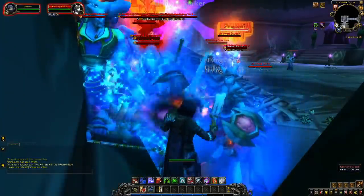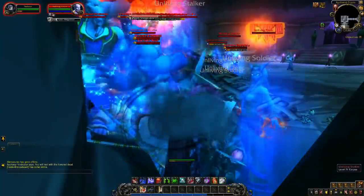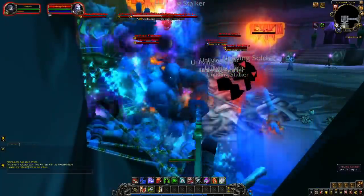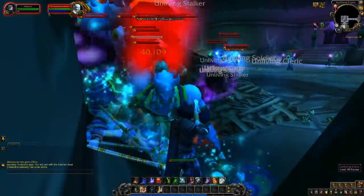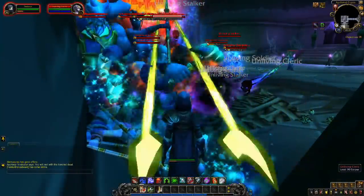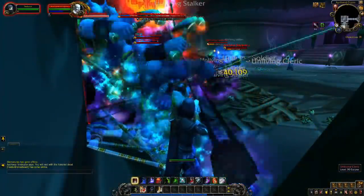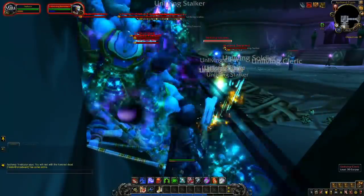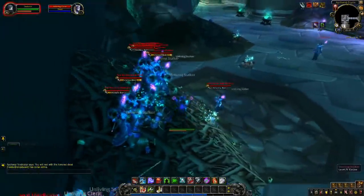Speed comes with practice. Be aware that there can be a second or so of latency due to positioning issues when you're targeting the mobs, and it's very easy to target the wrong mob. I've pulled a pack of about 20 mobs here — you might want to experiment with smaller sizes to see what works best for you. When you use the macro and it targets a dead mob, that means you've killed all the Unliving adds. Now you want to drop combat.